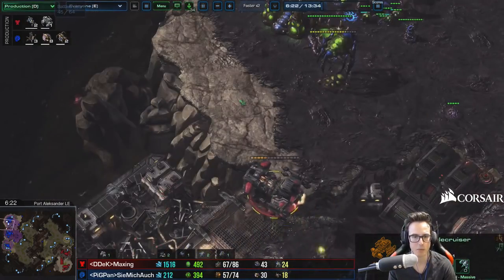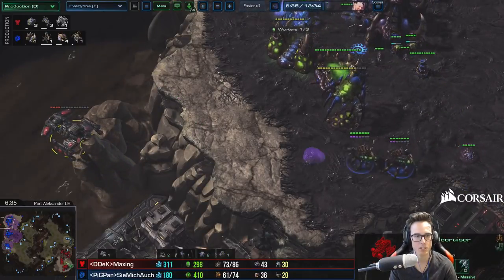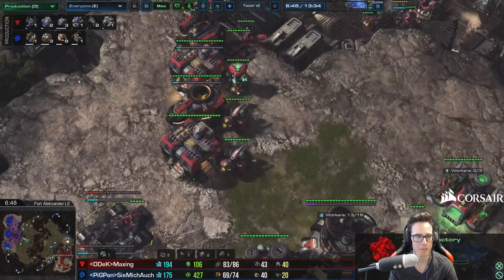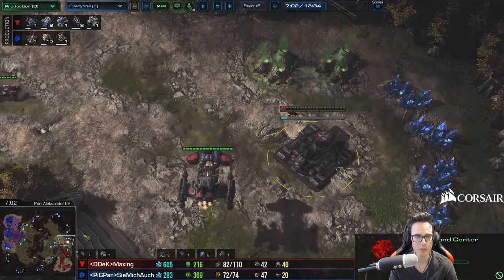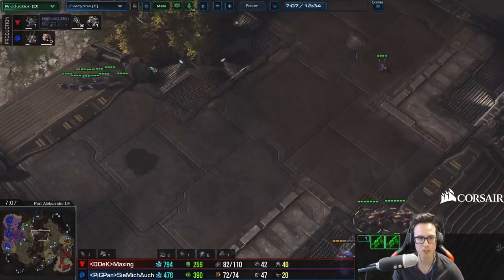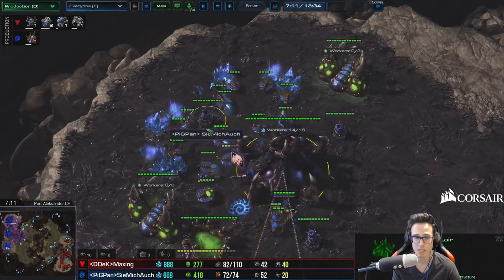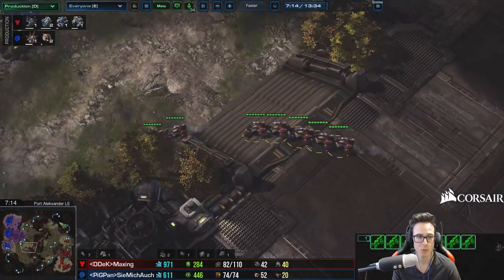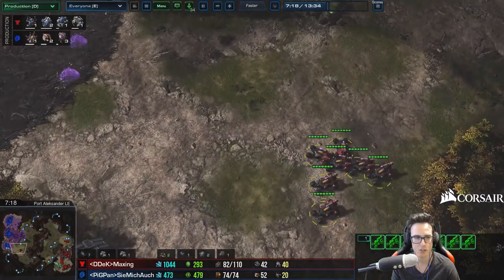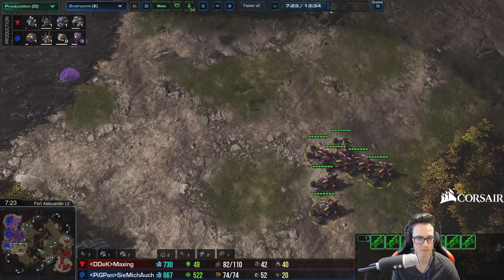Even if we defended really well with all the positioning and pulling drones away, with the economy we had, it was going to be so hard. So really good question — definitely a two-part answer. First, focus on your economy with any build. Second, four minute thirty spores versus any BC play. Always make sure you have at least five or six Queens as standard against Terran. And just run drones away from the BCs to minimize damage. That's it — let's go find a new replay.